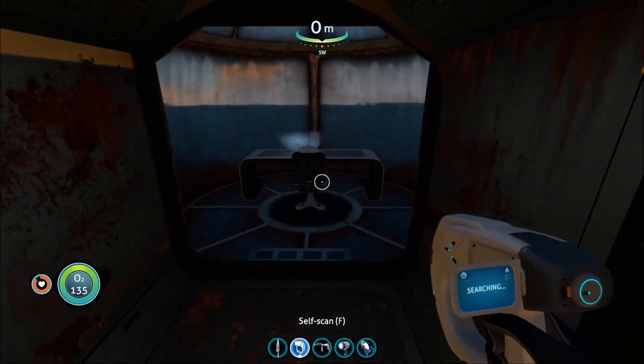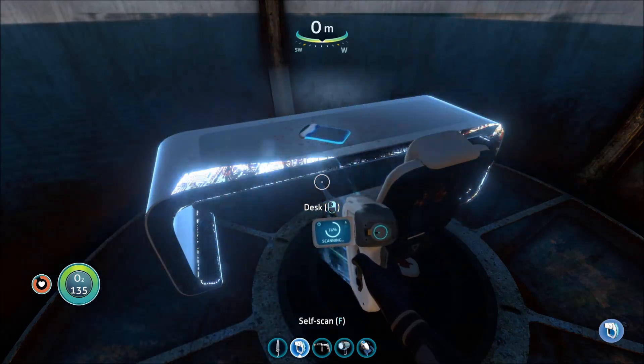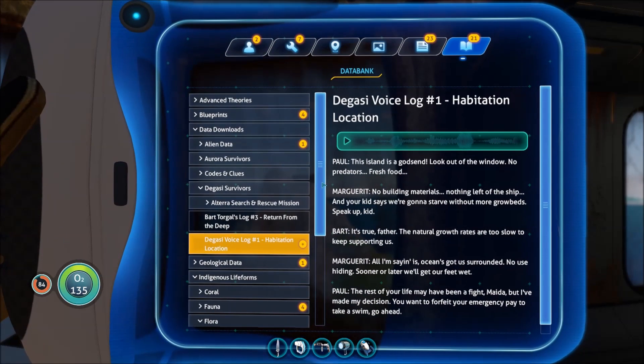Getting all kinds of cool fancy things we're going to be able to build. New blueprint acquired. Degasi voice log number one — integrating new PDA data. This island is a godsend. Look out of the window — no predators, fresh food. No building materials, nothing left of the ship. And your kid says we're going to starve without more grow beds.